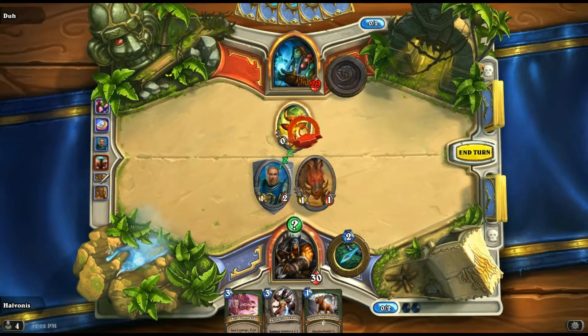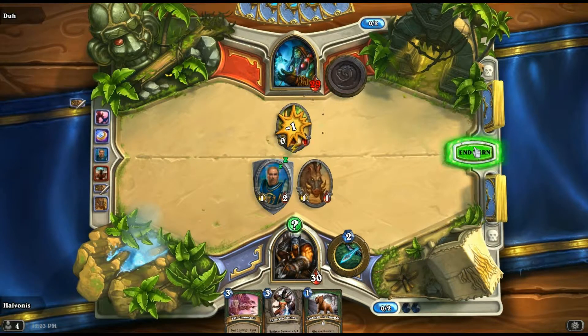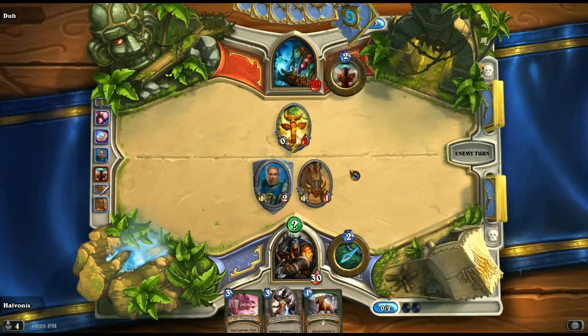I'm going to attack his healing totem. It's his turn now. When he plays a card, the Snipe will activate, instantly taking out that card — which is awesome. Unless he's going to play his totem ability. I don't know if it works when he summons a totem, though. We'd find out.